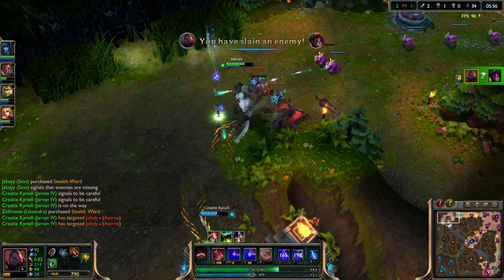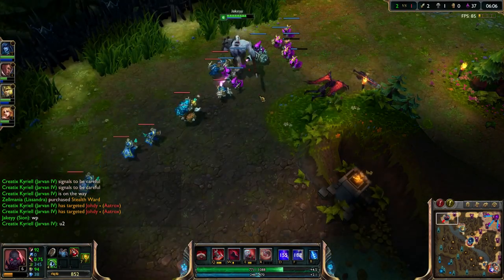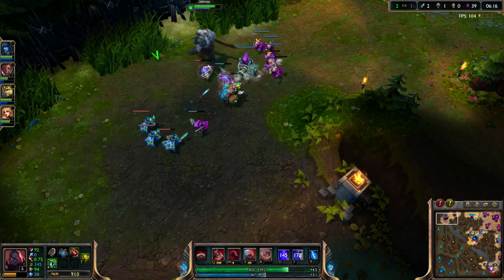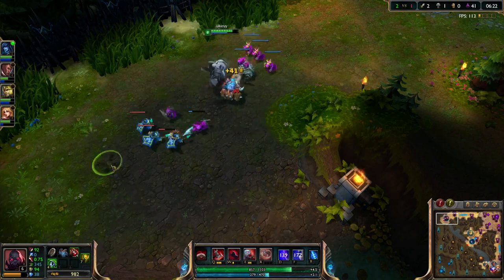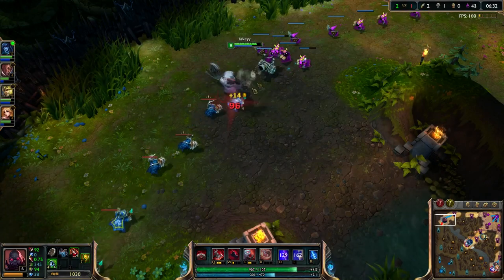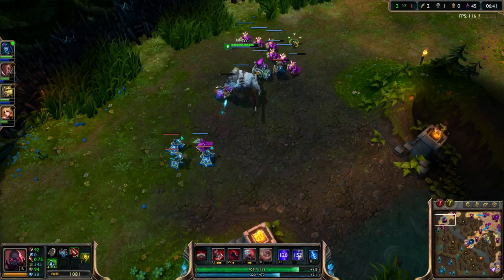I didn't actually get my ultimate then — unfortunately I wasn't able to use it. Well played to Jarvan though — he came at the perfect time. I've only just hit level 6 but I accidentally leveled up my E, so I now have 2 points in E and no points in my ultimate. I'll get that at level 7. We're 2 and 1 — not doing too bad at all. We're actually the only people to die or get kills in the game.